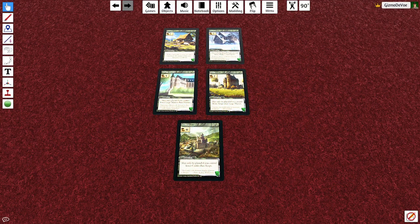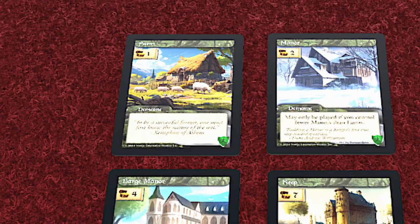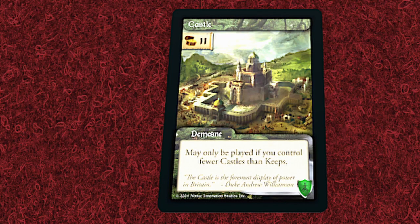There are five main land cards called Domains. They start with the Humble Farm, which can be improved by adding a Manor, a Large Manor, a Keep, and a Castle, in that order.